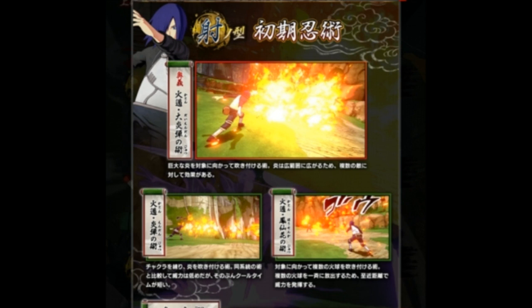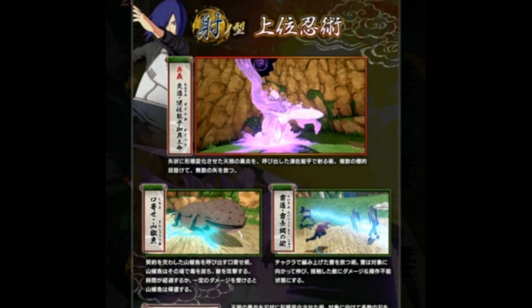On to the range type's first ninjutsu — this is just fire style, straight up. We've actually seen it in gameplay but I can't remember the name. I personally thought it was Great Fire Annihilation, which Madara uses in the Great Ninja War. The bottom left ninjutsu looks like Dragon Flame Loud Singing Jutsu or Dragon Flame Bomb. The bottom right looks like the Explosive Fireball that's already been revealed, so not much new here, but still very exciting.